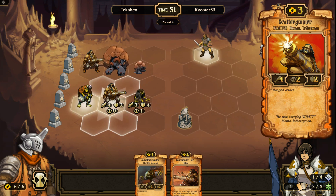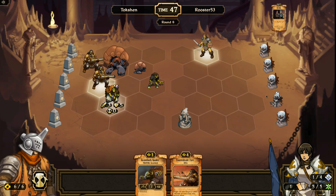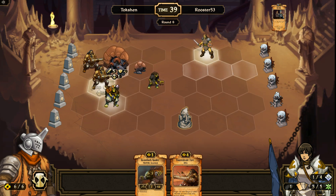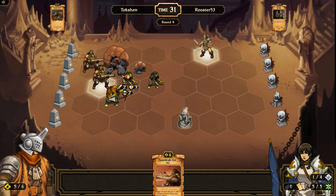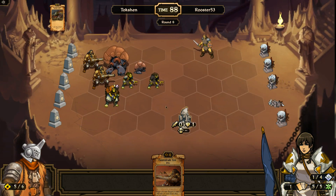Is that 3 damage? So I'll move him up, move the Gray Block up, move him forward — he will finish that. He'll attack for 4 this turn. Probably Concentrate Fire on the cannon next turn to take that out. Play a Gravelock Raider. My opponent needs to put blockers in these 2 rows because my Gravelock is attacking that next turn.